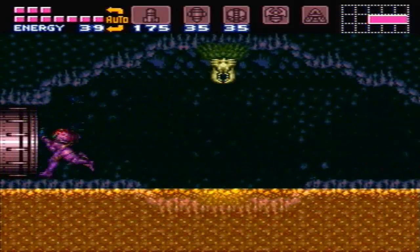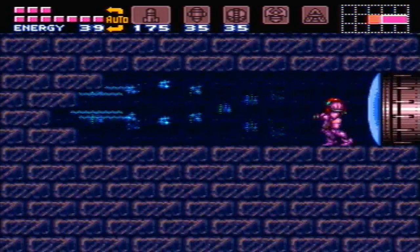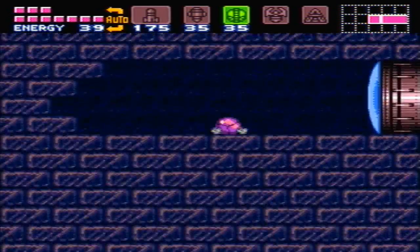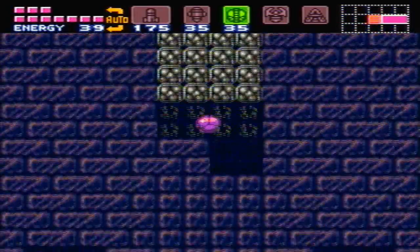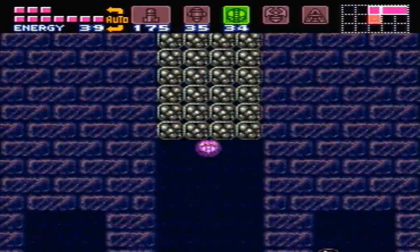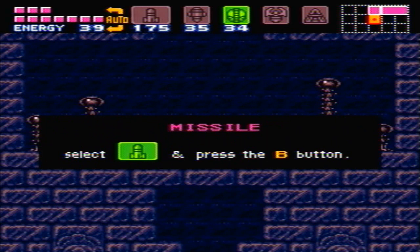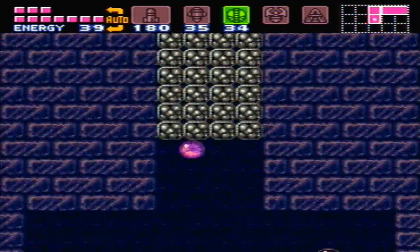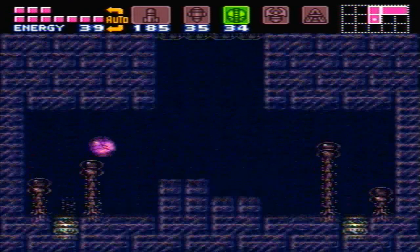Let's just plow our way through here. There are two missile tanks below me. I find that the spring ball helps a lot here — you want to kind of get in the middle to destroy both these things at once and keep bouncing. Let's lay a powerbomb. Now we can get to both of them at once and we won't have to backtrack for them. The spring ball is very useful — completely unnecessary for the most part, but very useful.